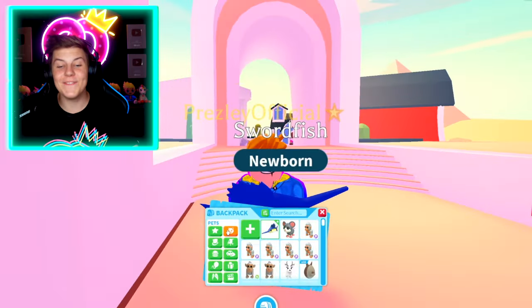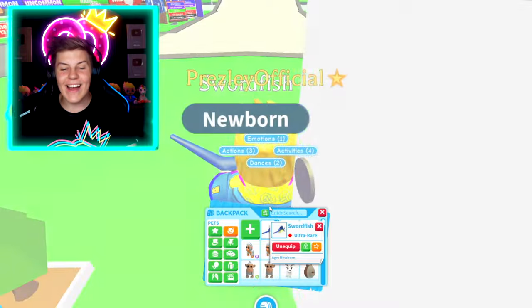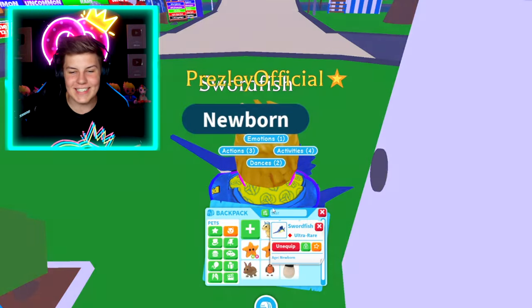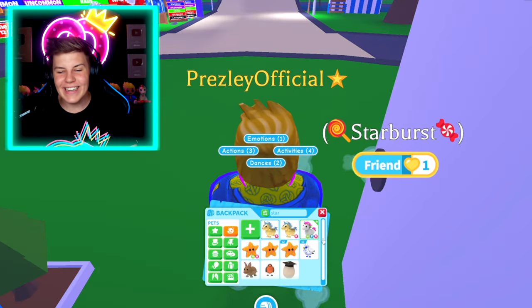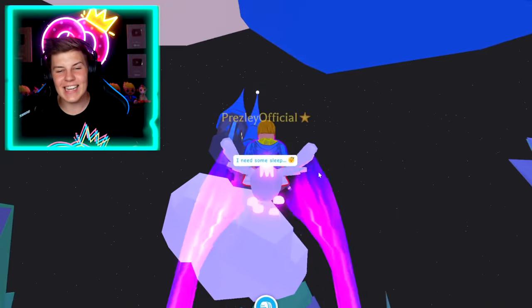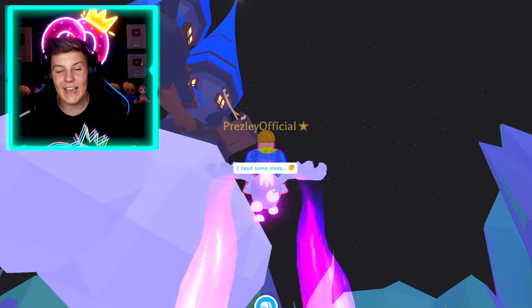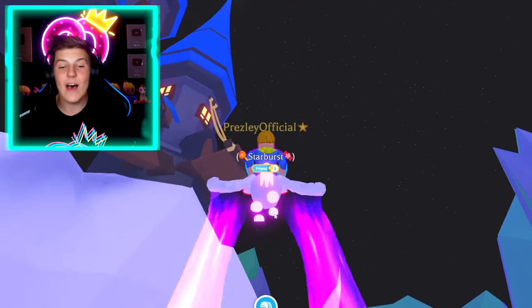For the letter F, we have to fly a pet up to the sky castle. So let's get out everyone's favorite unicorn, Starburst. There she is. Let's fly her all the way up to the sky castle. I absolutely love flying Starburst in Adopt Me. And that's what we're doing for letter F — we are flying all the way up here.